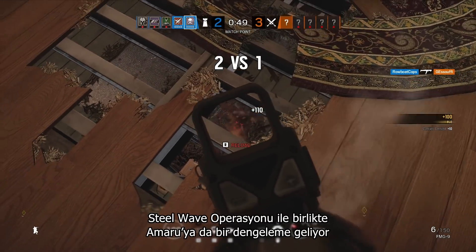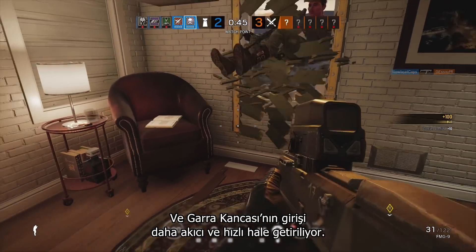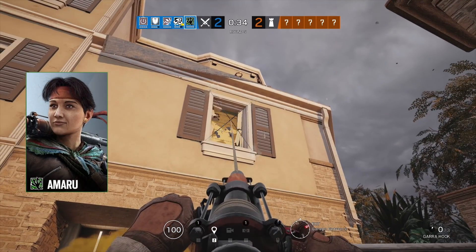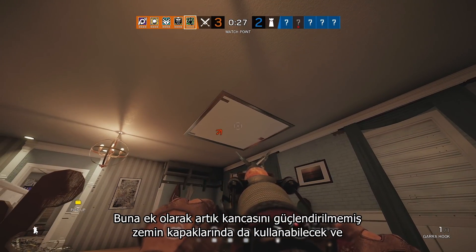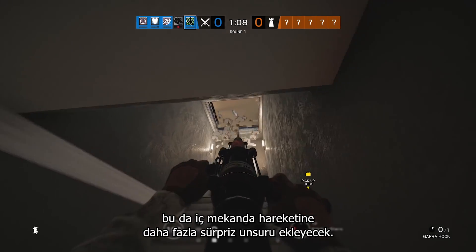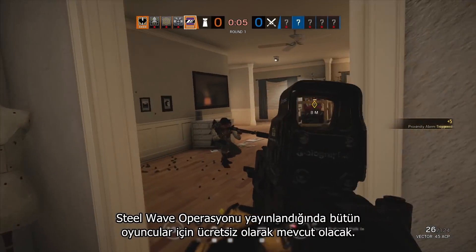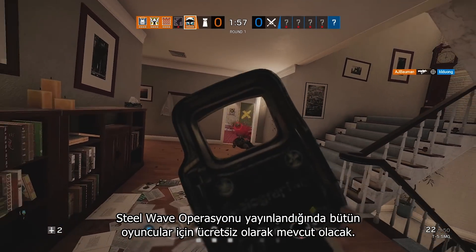Also coming with Operation Steel Wave is a balancing tweak for Amaru, aimed at making her Garahook entry smoother and swifter. She can now also use her hook to bust up through unreinforced floor hatches, making for some surprisingly quick interior movement. The tweak to Amaru, the Proximity Alarm, and the House map rework will be free for all players when Operation Steel Wave launches.